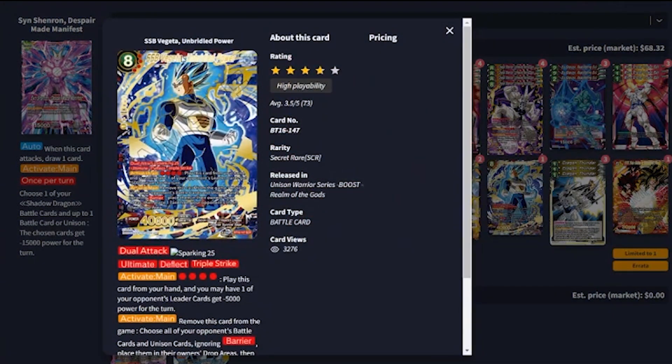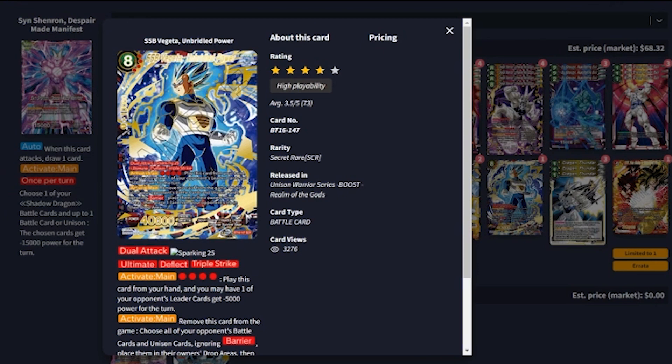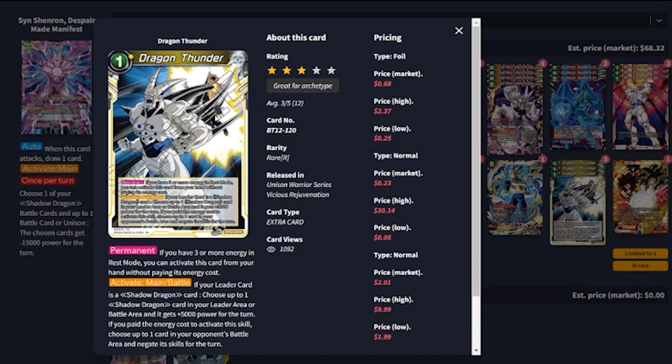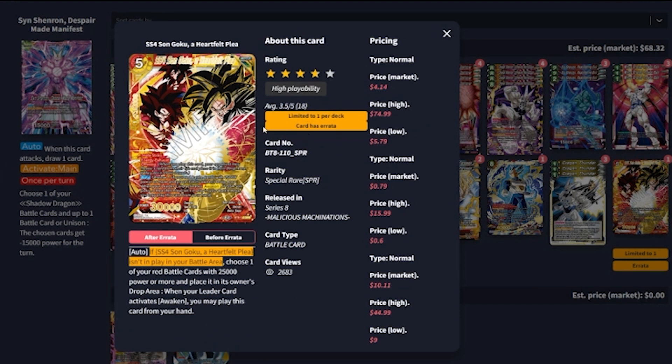The secret rare is SS Blue Vegeta. This card is fantastic for closing out the game — if you can whittle your opponent down to one life and they feel safe going for it, they're not expecting this guy; you just plop it down and instantly win. Otherwise he can triple strike, blow up the field, and create a life for additional pressure. We run three Dragon Thunder — I really like it at a three-of; it's kind of a Senzu Bean. You wait until you have three energy in rest mode then activate it. If you've got Sen Shenron on field as a 20,000, you Dragon Thunder him, then Z awaken and play Heartfelt Plea — which we run at a one-of because it's limited. It comes in offering triple strike 30,000, and it's been ruled that Z awaken satisfies the awaken condition for Heartfelt Plea.